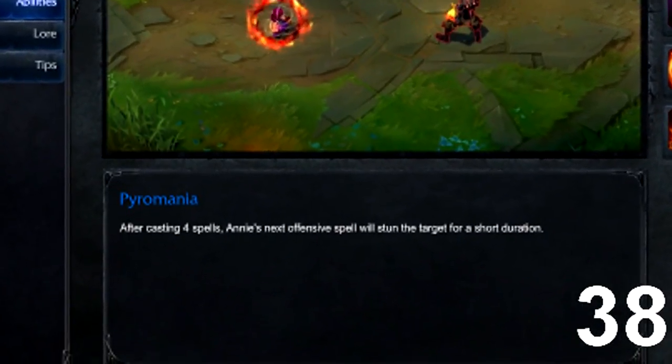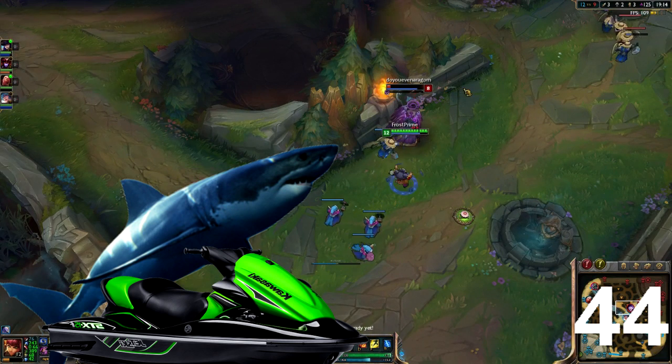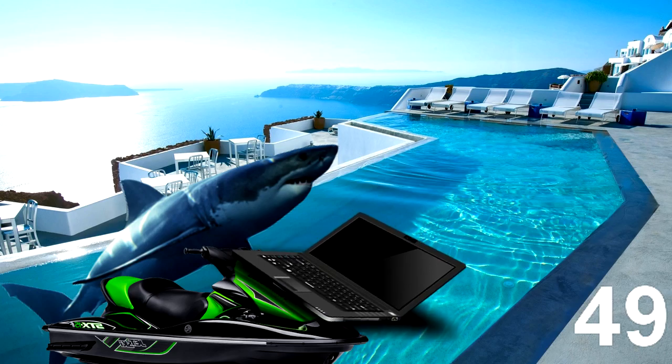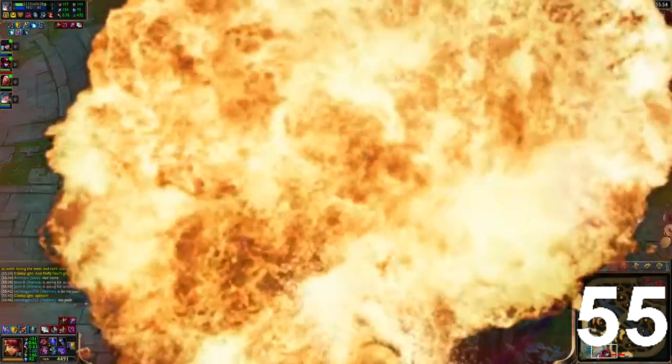Everything you do as Annie is based around your passive. You might only be a little girl, but when your passive is up the enemy team thinks you're as scary as a great white shark riding a jet ski — in your pool, using your laptop dangerously close to the water. All you have to do is stay in the back or off to the side and wait for that juicy three to five man teddy bear orgy, and boom, you won the team fight.